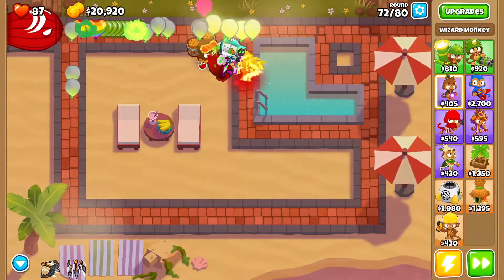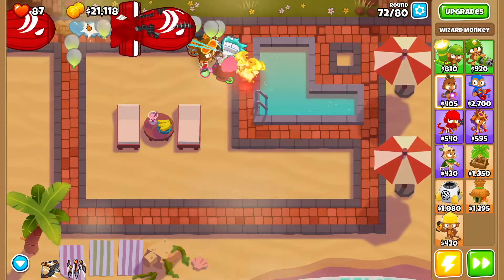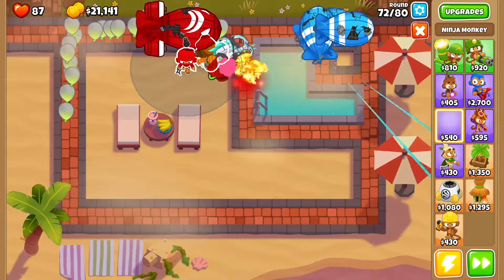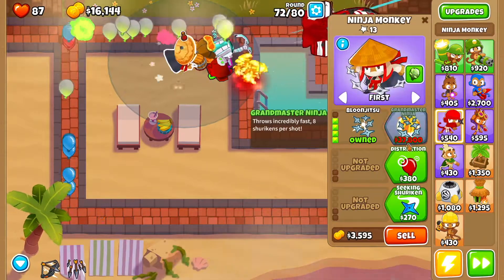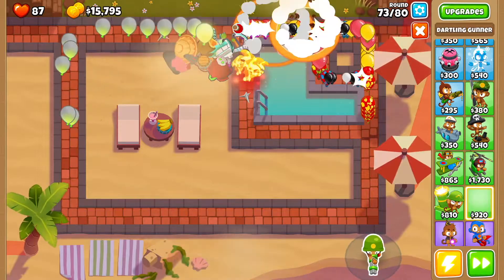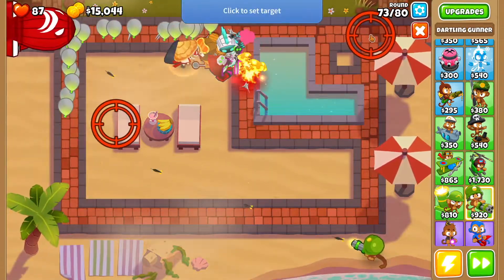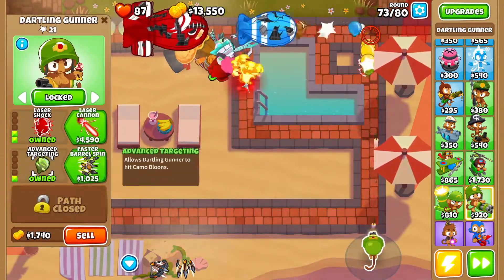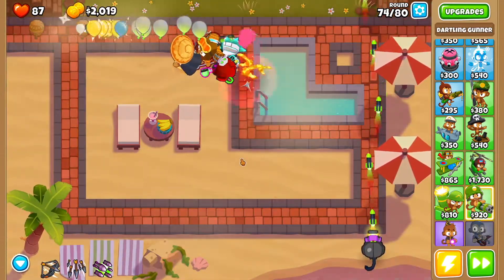Just to show you how good this strategy is — we're on half cash and we're already at round 72 with 21k. We can do whatever we want. Now we're going to start spending the money: get a ninja monkey and go Ninja Discipline, Sharp Shurikens, Double Shot, Bloontrap, Shinobi Tactics, Seeking Shuriken, and Caltrops. Then get a dartling gunner, set it right here on locked, lock it to this point, and go Focused Firing, Laser Shock, Advanced Targeting, Faster Barrel Spin, Hydro Rocket Pods, and Rocket Storm.